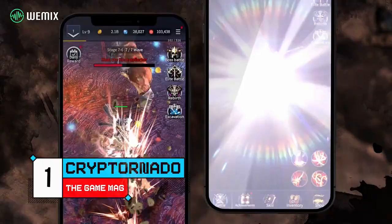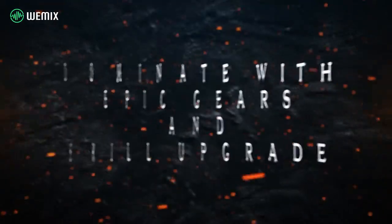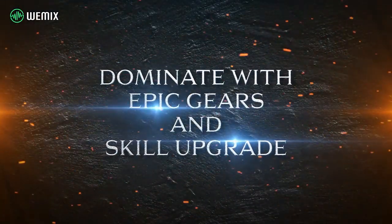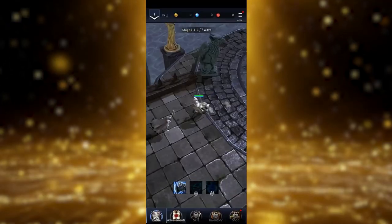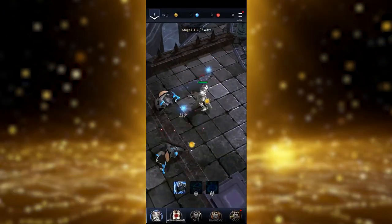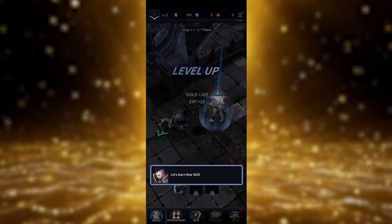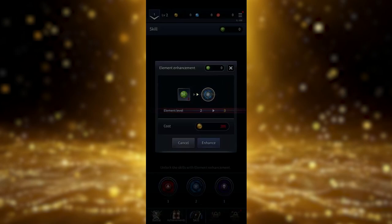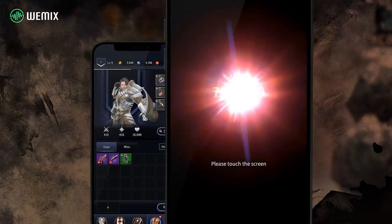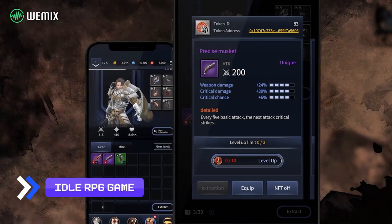Number one: CryptorNado. This game is under Wemix, which you can download for free and play on Android devices. While the game is free to play and allows you to earn, it will take a bit of time to earn some money. Unless you want to invest money and time, you may take longer to get some financial gains.